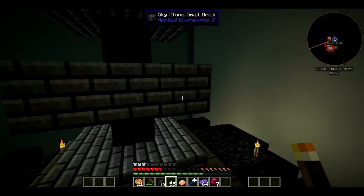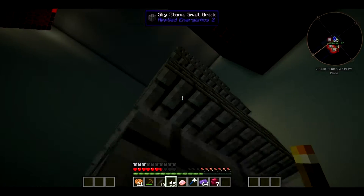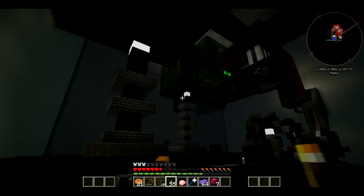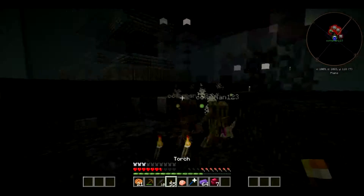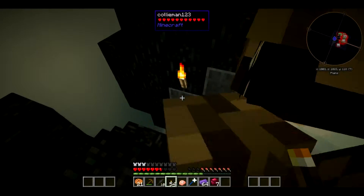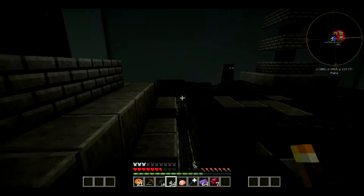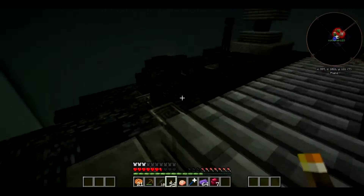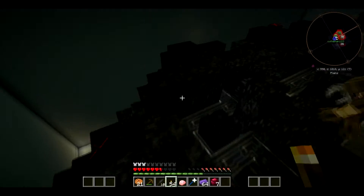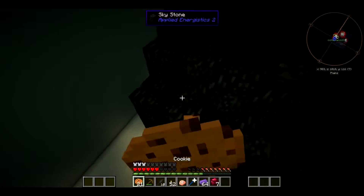Throw me one block. Okay, there we go. Colored glowstone. Looks like. That's an enderman. I don't know what else we can do here. Well, we can keep looking for chests that are hidden on the side. I guess, because they're made of skystone. I think. The chests.